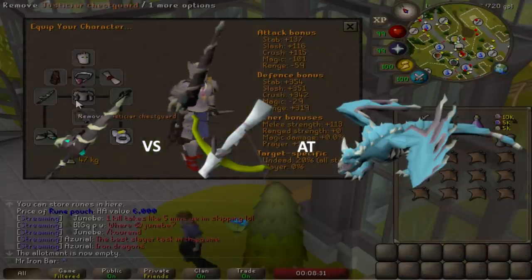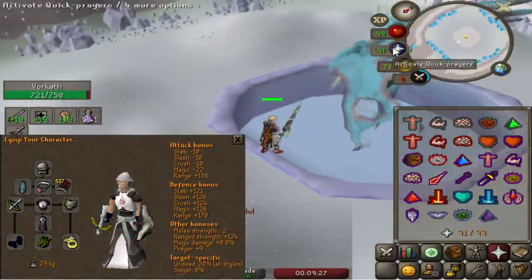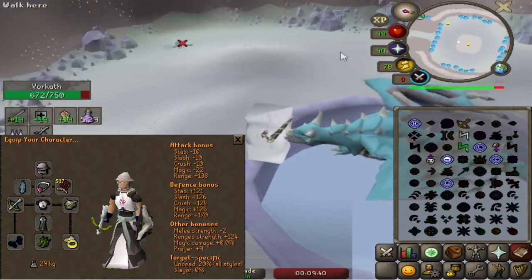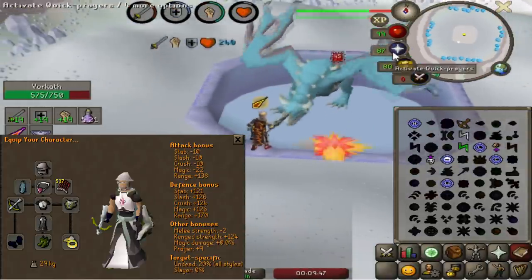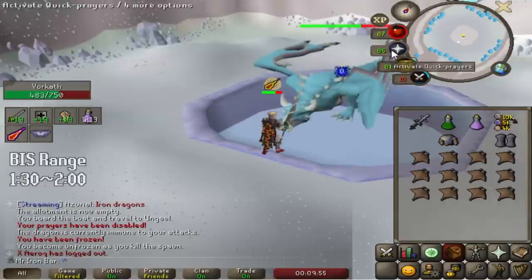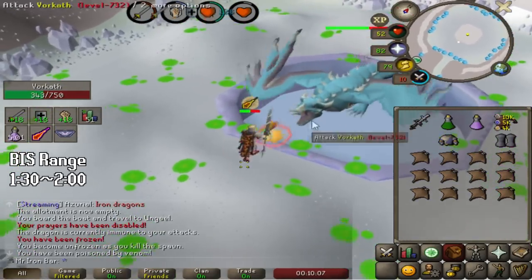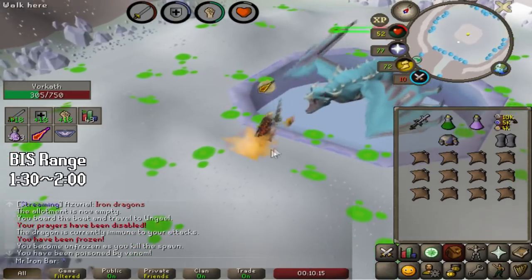I want to show you guys what I think of the Dragon Hunter Lance at Vorkath. I've done a lot of Vorkath kills with range, about 4,000. Most of those kills were done with the current meta, which is the Dragon Hunter Crossbow with the Elven Void, Salve Amulet, and the best range accuracy gear. The kill times with that type of gear, also accounting for the acid running and walking, was about 1 minute 30 to 2 minutes. Sometimes you get over 2 minutes, and once in a while you get kills under 1 minute 30, sometimes even under a minute. But average tends to be around 1:30 to 2 minutes.